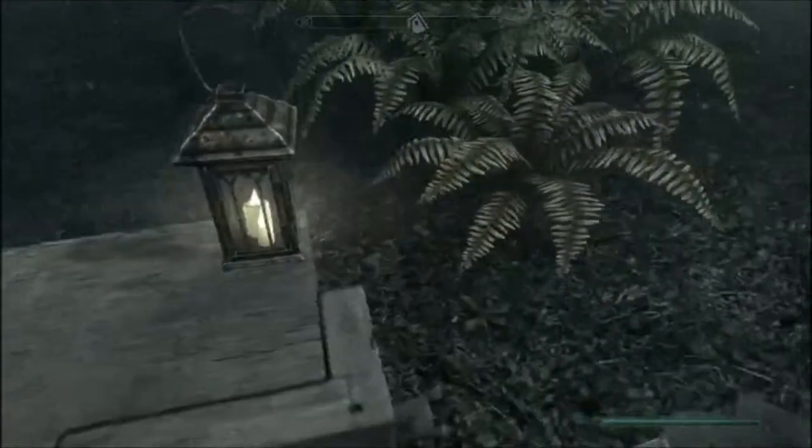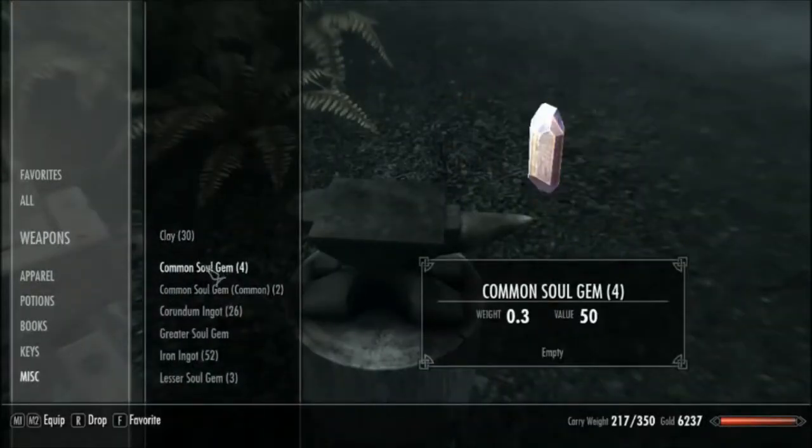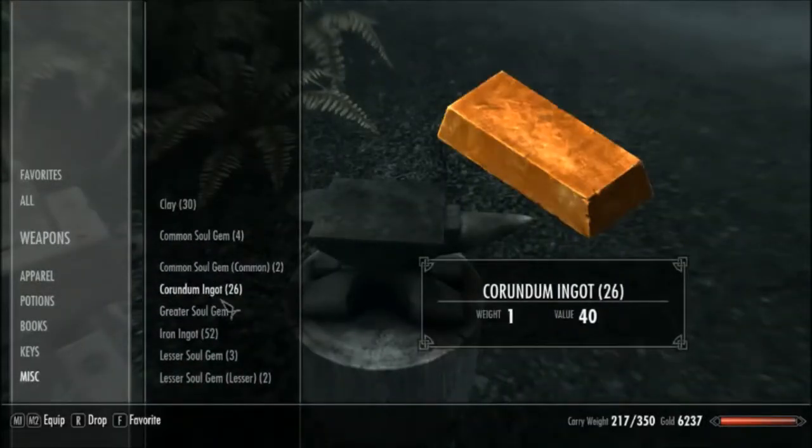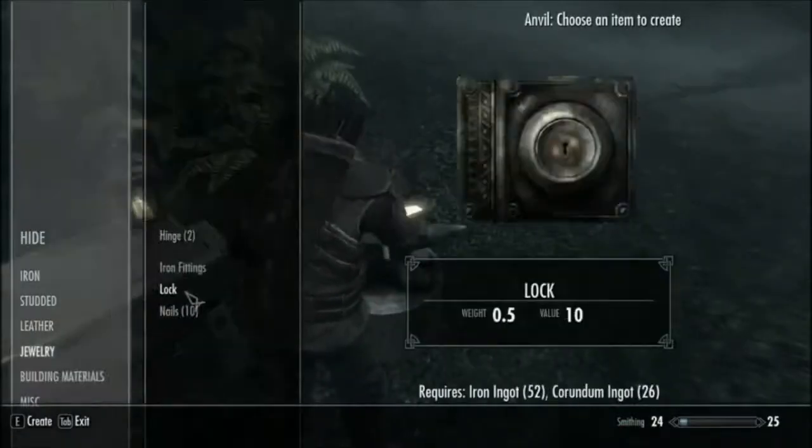We also bought some corundum and iron off screen. I can show you — corundum and some iron. The iron is to make nails, fittings, etc.